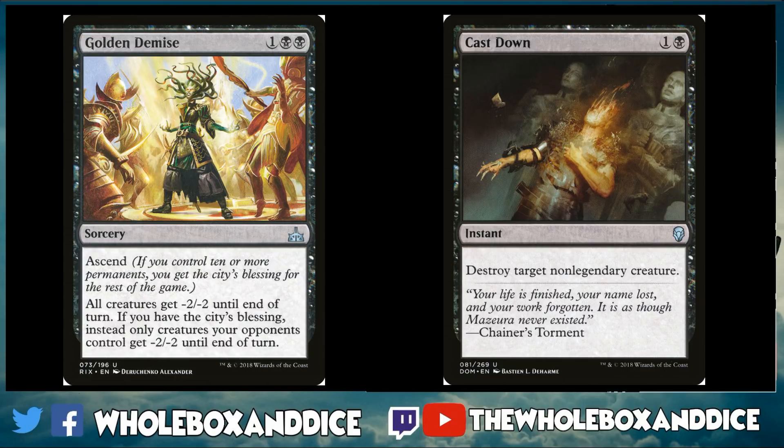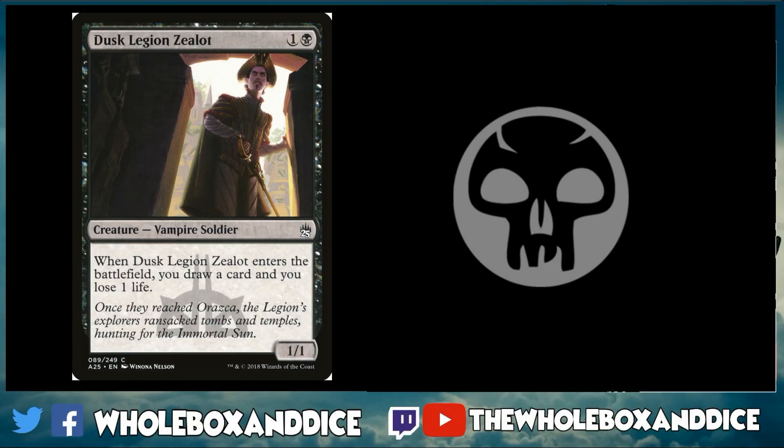Sticking with the removal theme, because this is what many pre-con decks are lacking — adding more removal gives you a really good matchup against unaltered mirror decks. Cast Down is great; even with Dominaria in the Arena format there are plenty of non-legendary creatures to remove. Golden Demise, even if it costs you a couple of your own creatures, is a great strategy against go-wide ground decks — especially against cards like Saprolings. One double-black sorcery can really slow your opponent down. Dusk Legion Zealot fits in almost any black deck: it replaces itself in hand, is a 1/1 body that blocks, and has occasional vampire and soldier synergy.